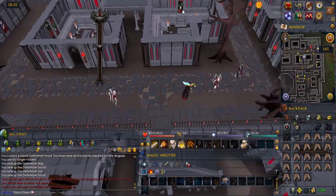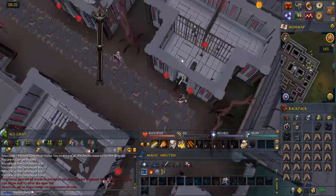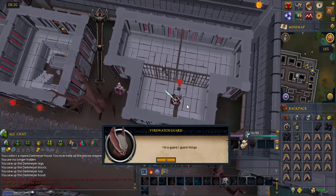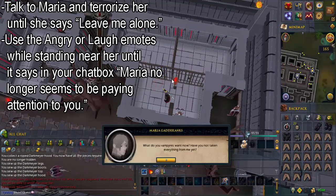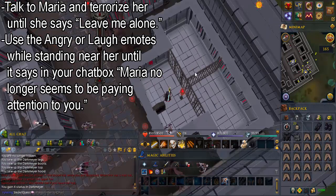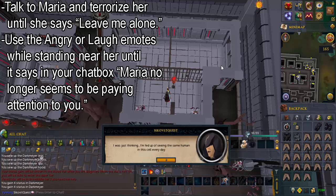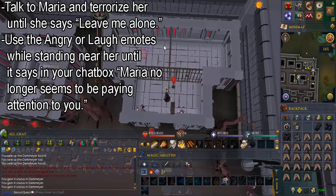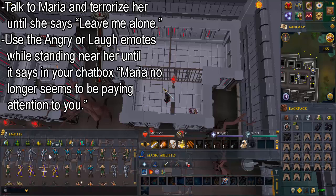Go inside the building in the northeast corner and talk to the firewatch guard inside. You now need to build up your status in the city by performing various tasks. You have to terrorize Maria by talking to her and telling her things or using the angry or laugh emotes while standing near her. Each task has a limit on how much status it can give you, so keep talking to her until she says leave me alone. Then keep using the emote until it says in your chat box that she's no longer paying attention to you.